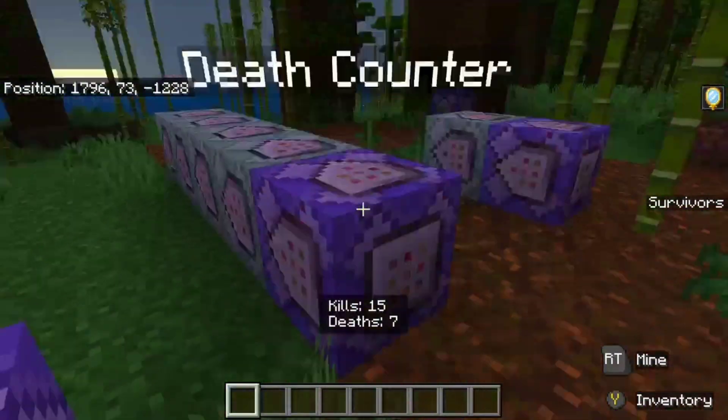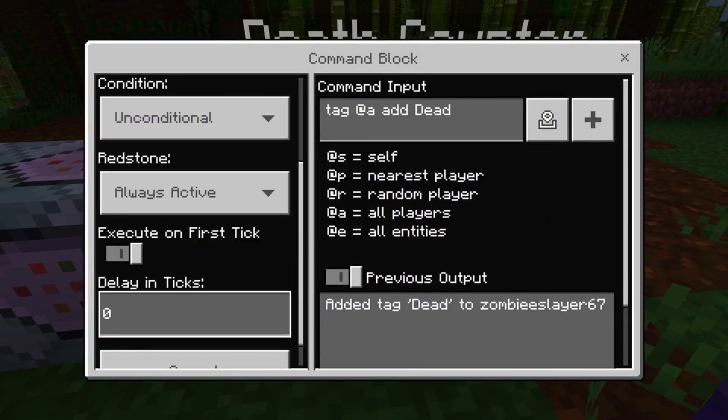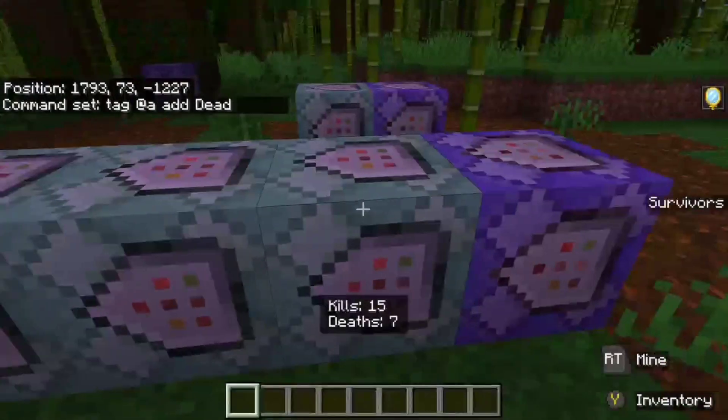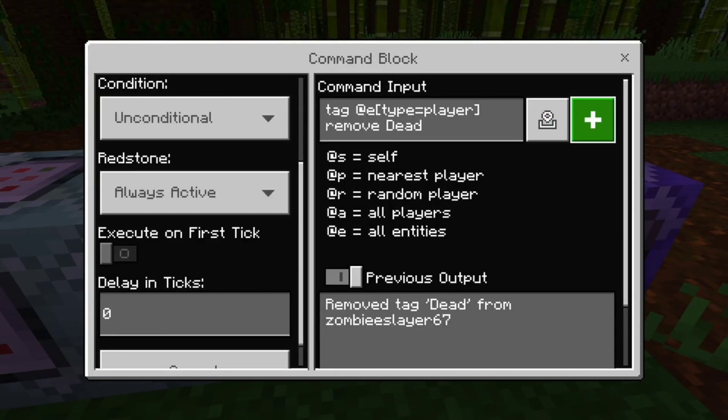Now to the bread and butter of this whole video — the death counter. This first block is repeat, always active. It's going to be: tag @a add dead. Then chain, unconditional, always active: tag @e type equals players, remove dead.